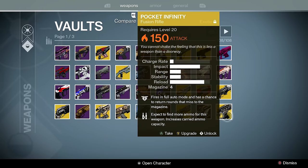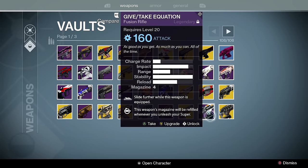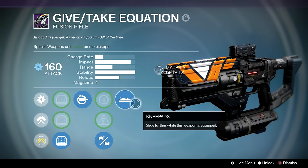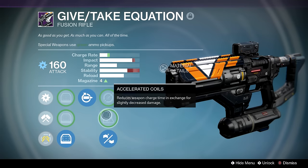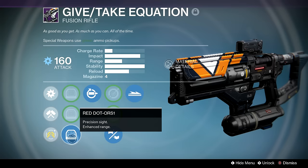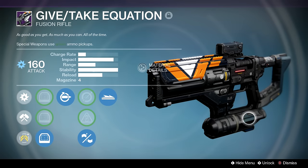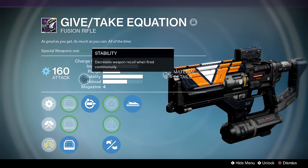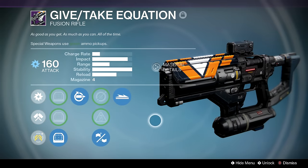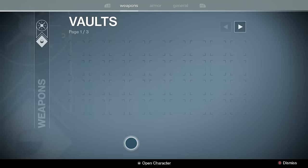Bad Juju — not going into it. Give Take Equation on the other hand — oh, this is a beauty. Knee Pads, Replenish, Braced Frame, Accelerated Coils, Single Point Sling, and a box scope. You really can't do better than this. I use this fusion a lot, especially in Rumble where special ammo is an issue. It doesn't do me wrong; it's very consistent.